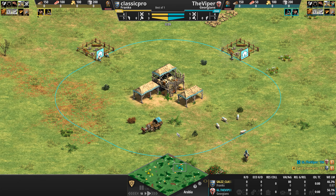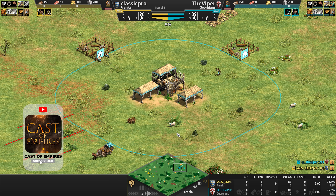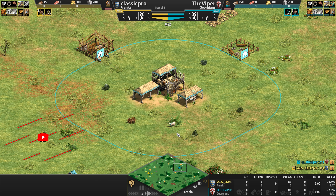Hello everyone and welcome to another high elo game of Age of Empires. Today, angered that his beloved team four yellow colors have been taken from him — kidnapped like Helen of Troy — the Viper, playing as the Georgians in teal, like a grieved Menelaus before him, plots his revenge against his opponent.